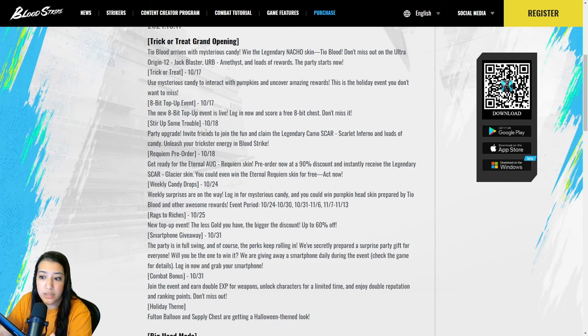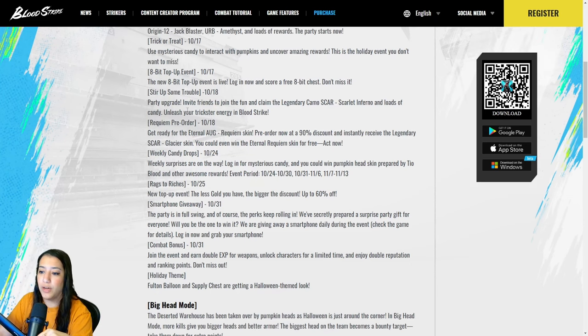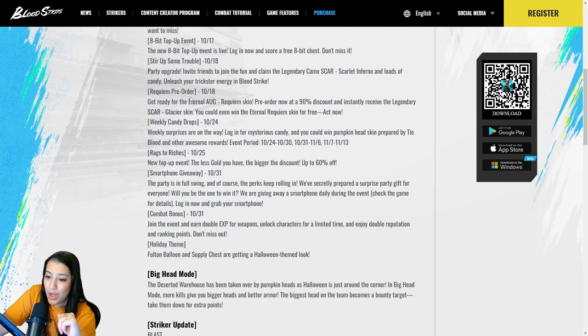Stir up some trouble — a party upgrade! Invite your friends to join the fun and claim the legendary camo SCAR Scarlet Inferno and loads of candy. Unleash your trickster energy in Bloodstrike. We also have a pre-order for the Requiem Eternal AUG — pre-order now at 90% discount and instantly receive the legendary SCAR Glacier skin. You could even win the Eternal Requiem skin for free.